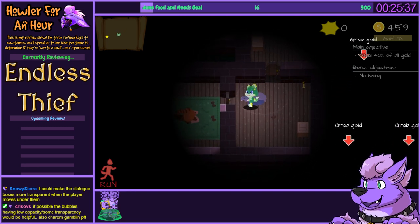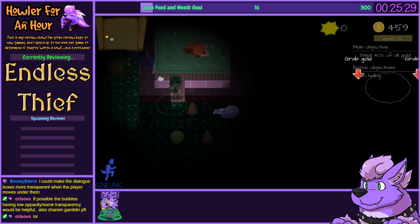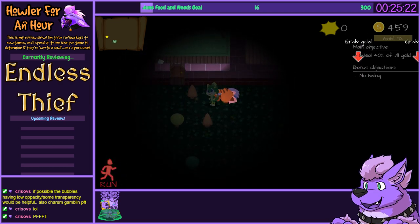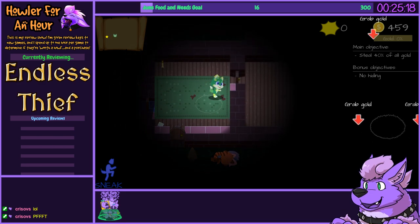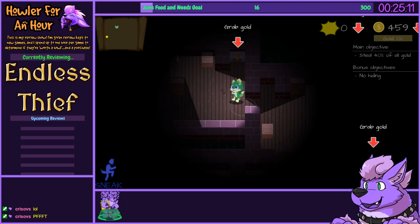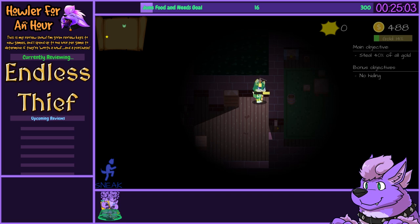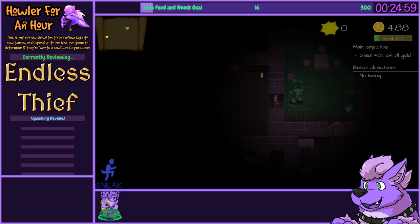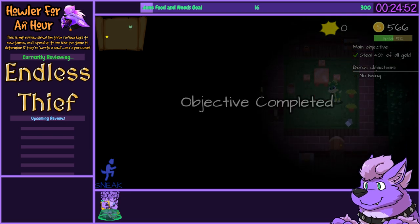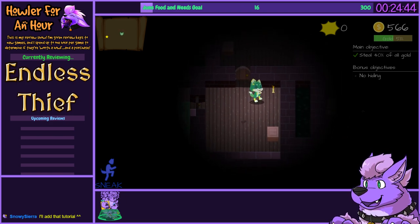Sometimes the dialogue bubbles block my view of a vision cone or something — unfortunate circumstance. As much as I want to knock out guards, it doesn't seem very safe or reliable at this current time. So I should probably just stay with actual stealth and hiding. I can move people? That actually does change a few things. That should have been in the tutorial, definitely.